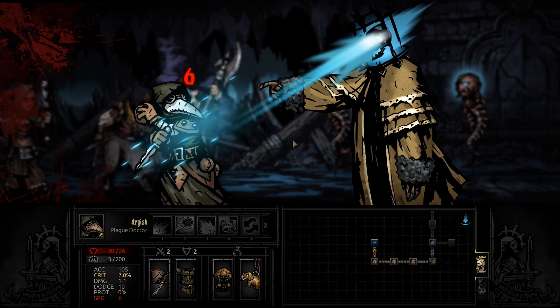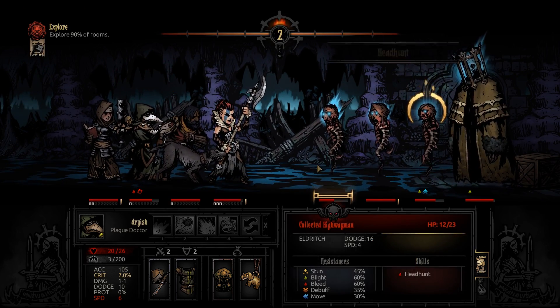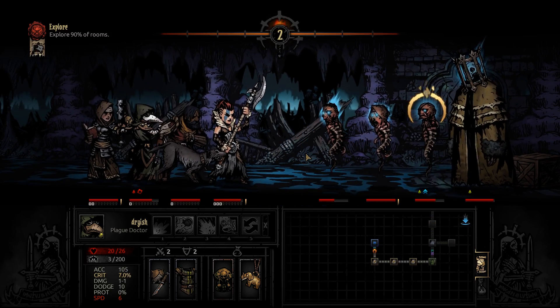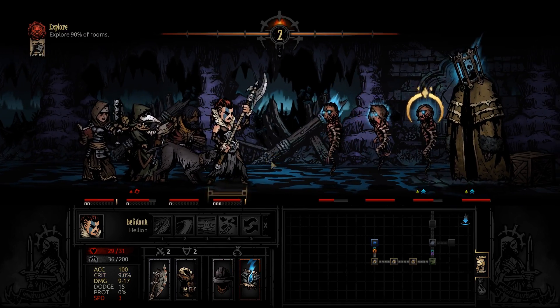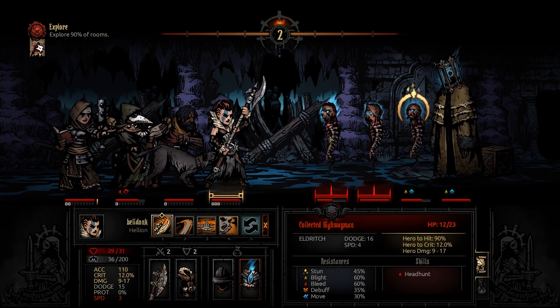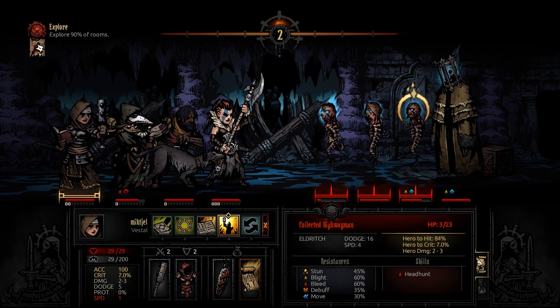Here comes Headhunt — this is painful. Oh, we dodged it! Woo! Dodging Headhunt feels good, man. Kill this guy — not quite. Really don't care about that dot, he can take it off himself. No, he really should keep attacking. Could go for a stun — no, just go for the kill. Very nice, give them no quarter.